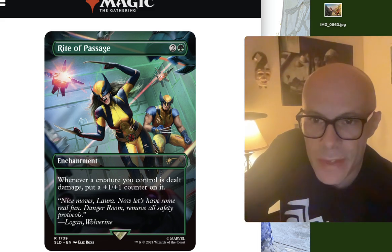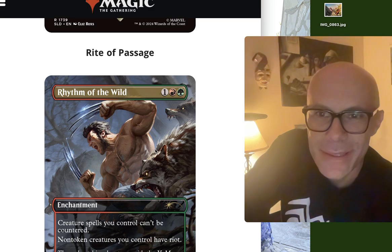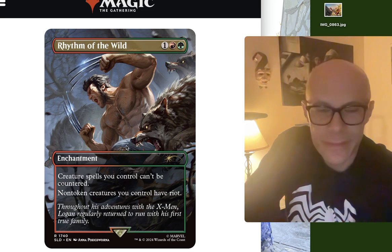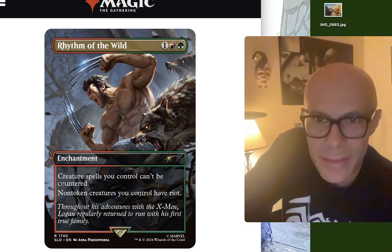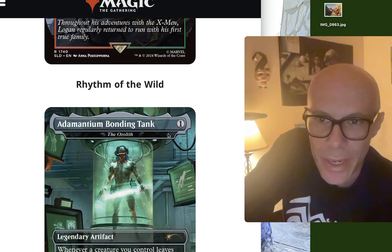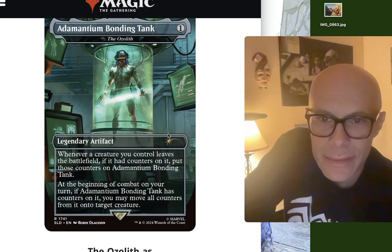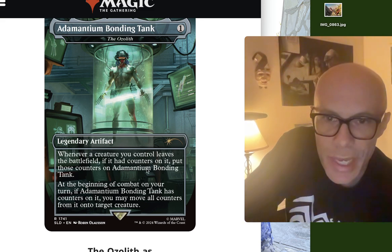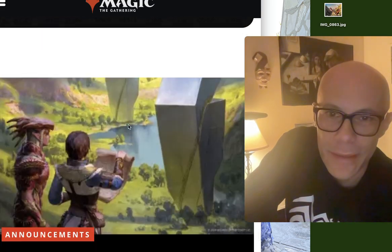Danger Room — Remove All Safety Protocols. Oh man, this is cool. Rhythm of the Wild — look at the art, look at these wolves, everything's moving diagonally down. Logan looks obviously awesome. Creature spells you control can't be countered. Non-token creatures you control have riot. This is great. Adamantium Bonding Tank — legendary artifact. Whenever a creature you control leaves the battlefield, if it had counters on it, put those counters on Adamantium Bonding Tank. Yeah, there it is. Pretty fun.